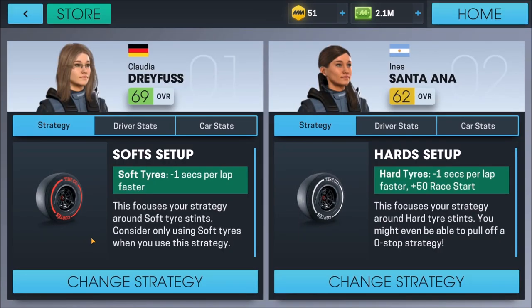Let's take a look at our strategies first. We've got softs and hards. What we're planning on doing is using the soft tires and then one driver on the hard tires. This is going to give us a bonus of one second per lap faster, which is a huge amount — particularly for the person using the hard tires, because hard tires means you're going to make fewer pit stops, giving you fewer opportunities to benefit from any strategy that improves your pit stop. So that should be really good.